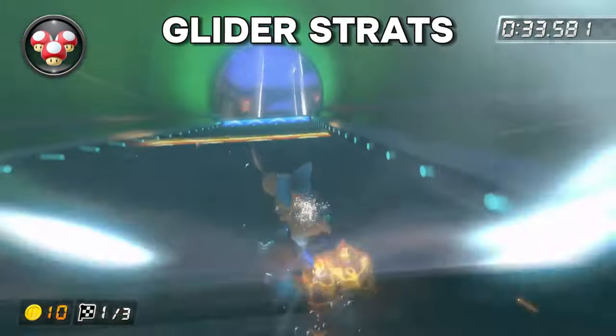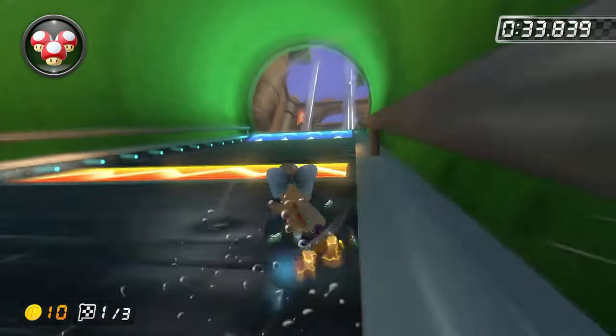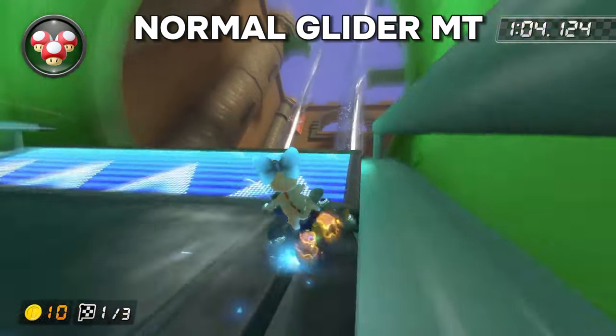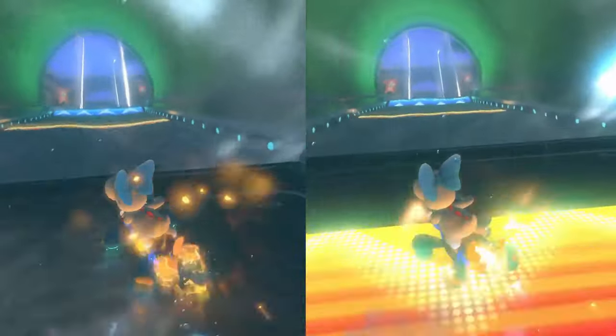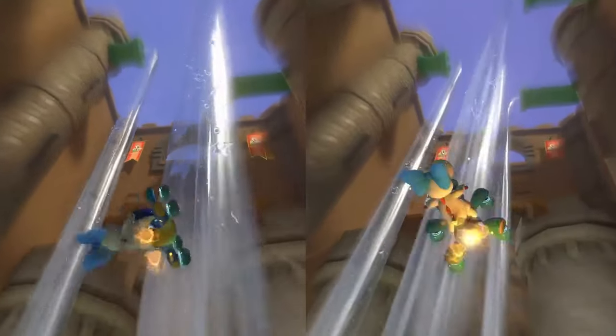Now it's time to talk about gliders because there's actually a lot we can do on them. Just like regular ramps, you can mini turbo trick off of glider ramps as well. Alternatively, you can drift off of the glider ramp and let your mini turbo release on its own, which saves just as much time as far as I'm aware. Basically, doing either of these will save you a significant amount of time rather than just tricking off of the glider ramp regularly.